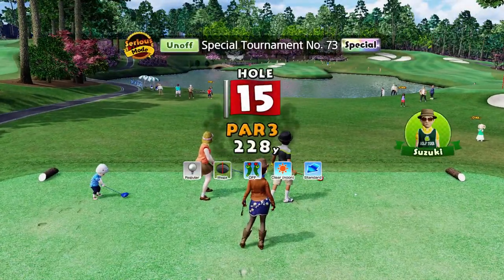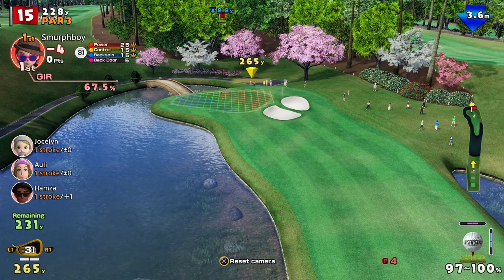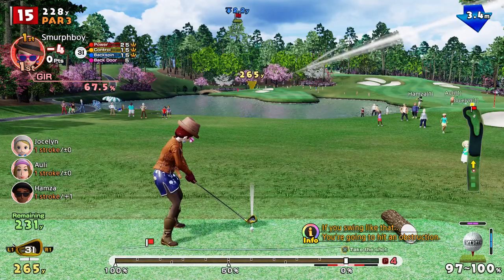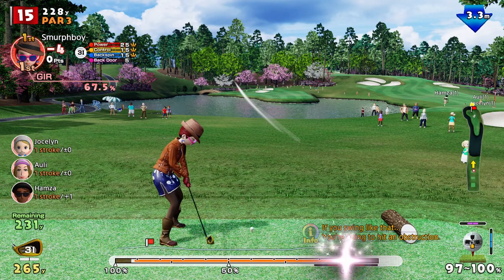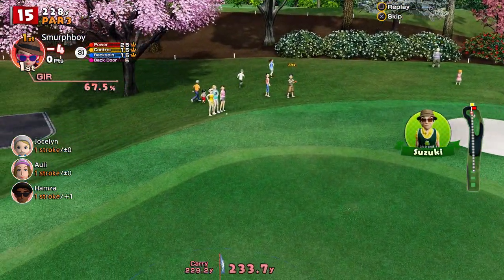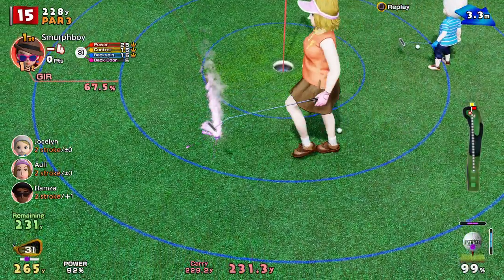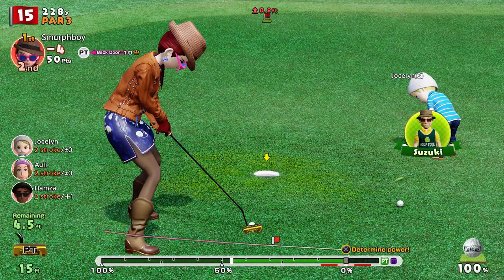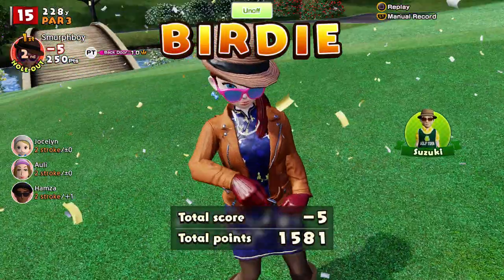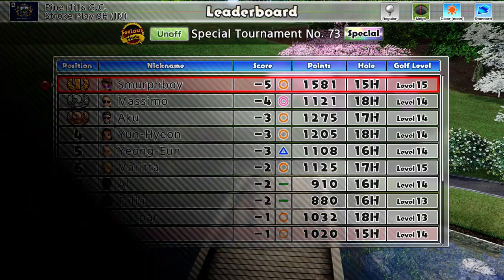So 15 is the par 3. Sometimes they put the pin somewhere you can't get it because the ball naturally goes right to left — if the pin's up on the right you have to hold up there for it. But because of where it is I can kind of pitch it here. Got the ultra backspin — wherever I put it, it's going right. That's pretty good — four and a half up. There she goes. Five under — that's the way, I love that.